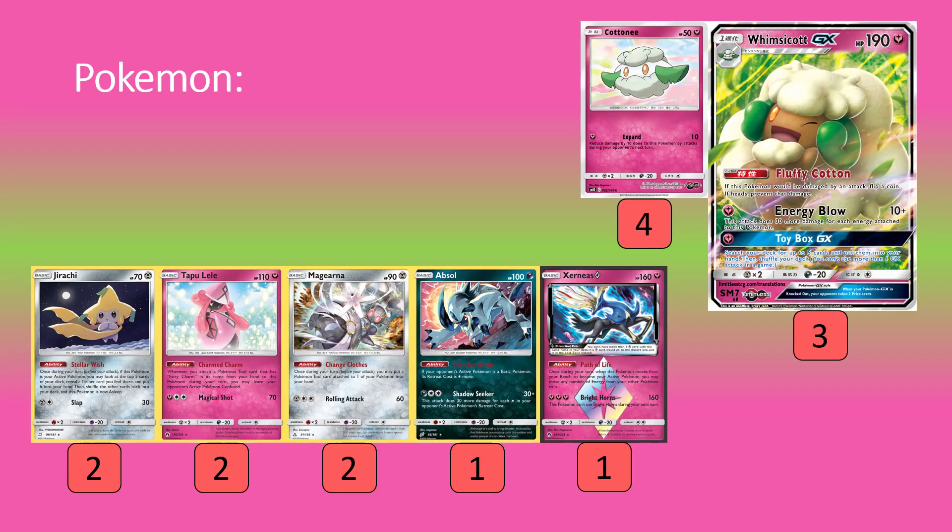We also have the Toy Box GX attack, which is definitely something to bear in mind — it's a huge attack that you use basically every game. You get to search your deck for up to five cards and put them into your hand, then shuffle your deck, for one Fairy. Energy Blow at a baseline of 40 often isn't worth the attack unless you're targeting something like Ditto Prism Star. Usually once you get your first attachment on a Whimsicott, you go for Toy Box to set up the rest of your board — getting into the Magiana-Lele-Fairy Charm combo, more Cottonees, Whimsicotts, DCEs, all that sort of stuff.